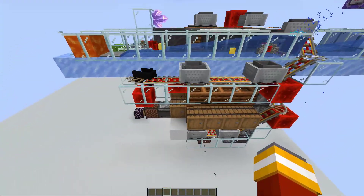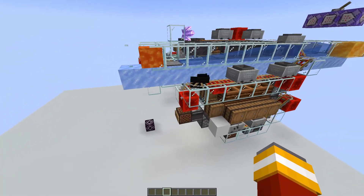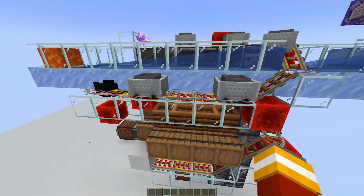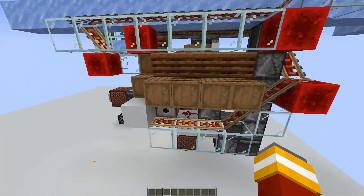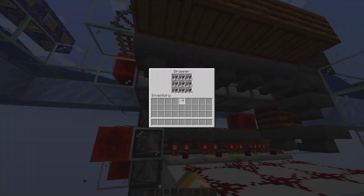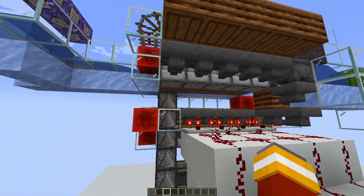Let's turn the system off. The last minecarts are collected. As you can see there are no missing slot blockers or missing cobblestone, so the system can be restarted without any refitting.